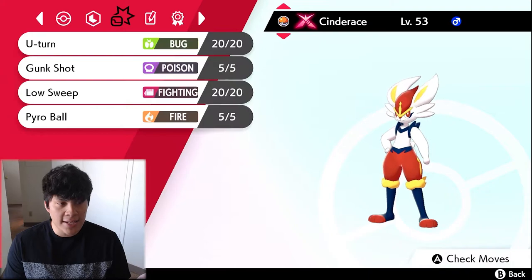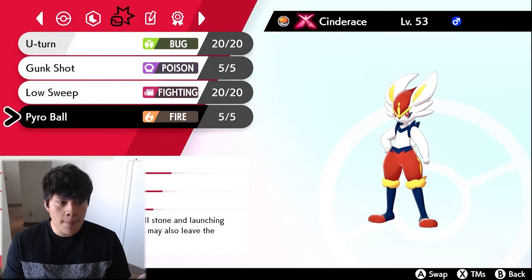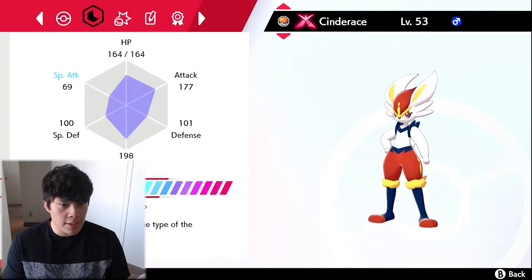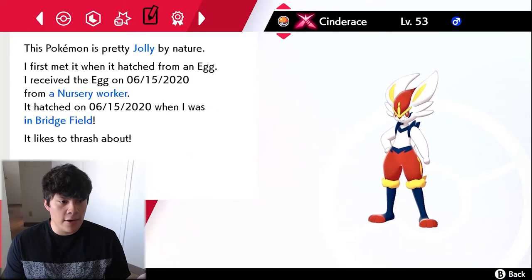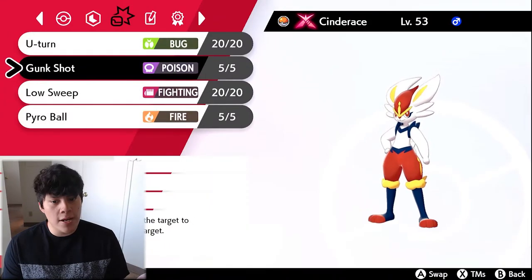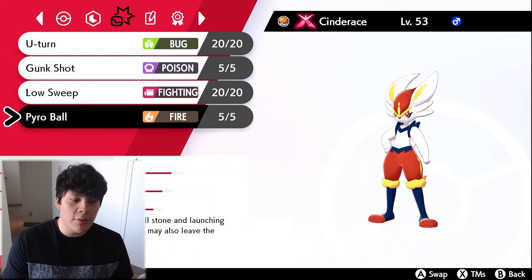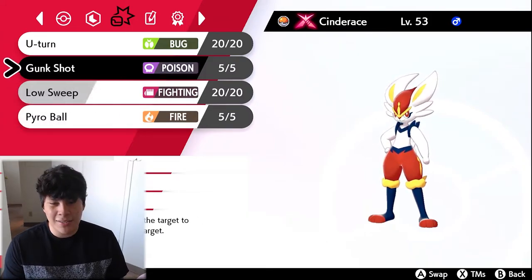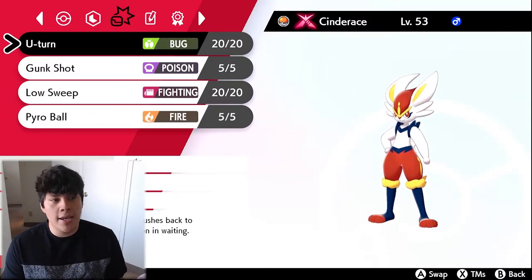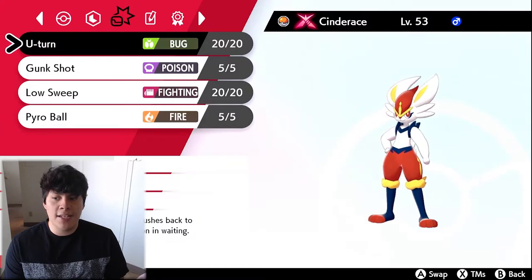This is an all-out attacker and I don't have High Jump Kick because I didn't want to breed for it — I've done so in the past for a Blaze one but was a little too lazy this time. I did breed this Cinderace though. The first move we're running is U-turn. Given that Cinderace is a very fast Pokemon, U-turn is going to act as a pivot, so we'll probably start Cinderace a lot of the time to pivot out.